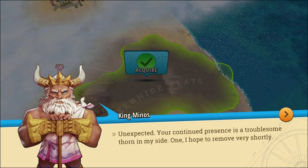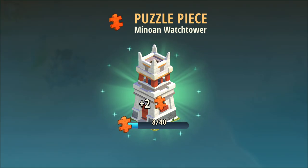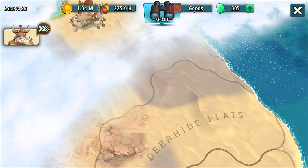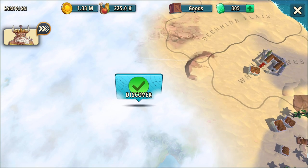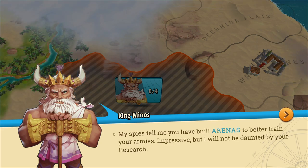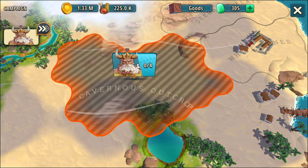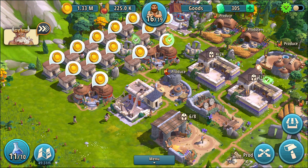Unexpected — your continued presence is a troublesome thorn in my side, one I hope to remove shortly. Speaking of short... The Minoan Watchtower — I clicked on it. I just got two pieces? I mean, I took a piece of land and that's all I got? The research points are just going to sit around for a while. There is actually another location to scout — the Forgotten Wilds. My spies tell me you have built arenas to better train your armies. Impressive, but I will not be daunted by your research. Cavernous outcrop. Anyway, it's going to be a while before I can do battle again, mostly because of my arenas.